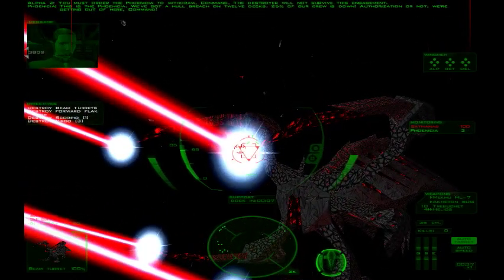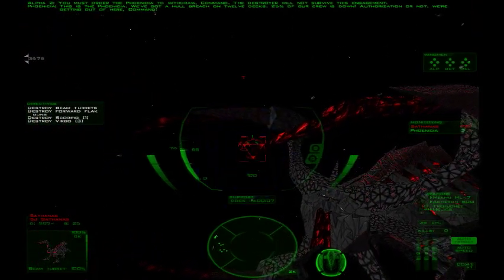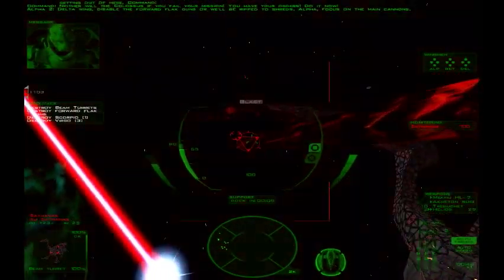This is the Phoenicia. We've got a hull breach on twelve decks. Twenty-five percent of our crew is down. Authorization or not, we're getting out of here, command. You've got a Colossus if you fail your mission. You have your orders — do it now.